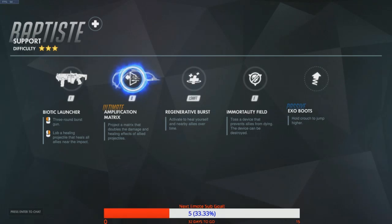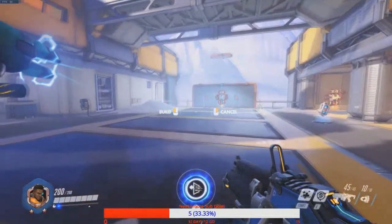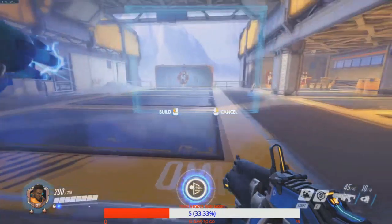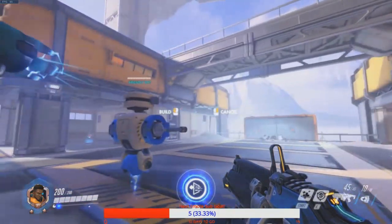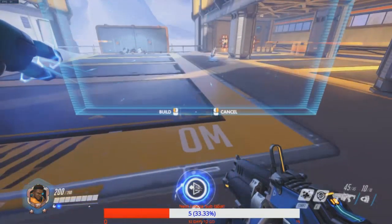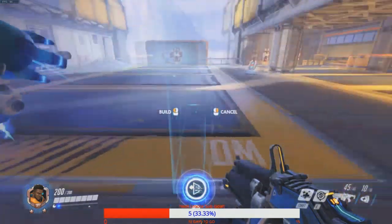His ultimate is the amplification matrix — project a matrix that doubles the damage and healing effects of ally projectiles. It's not super big, not quite as big as a Reinhardt shield but close. You can place it pretty far away, about the same distance as Mei's ice wall, and you can press Q to rotate it, just like ice wall.